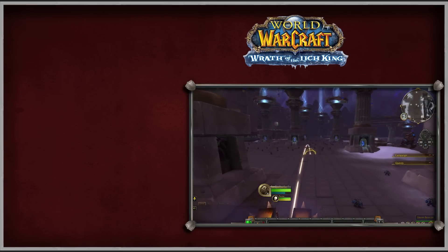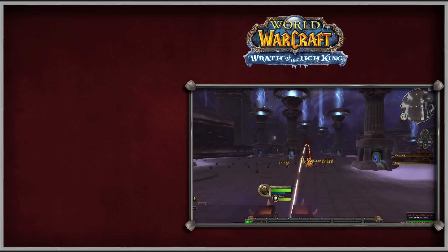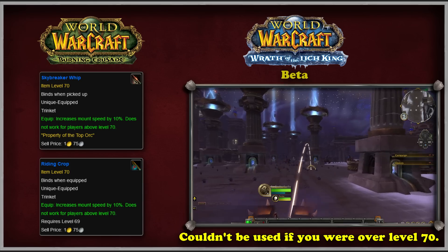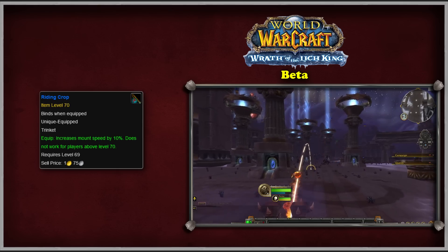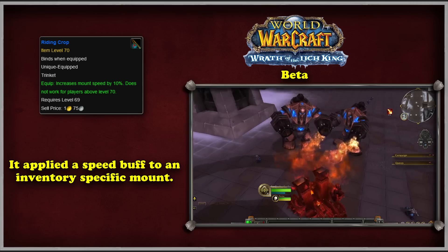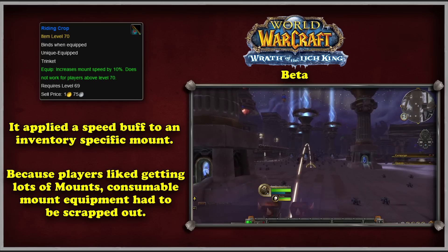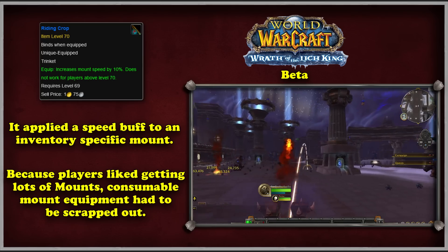Now we move on to the Wrath of the Lich King. While there were no mount improvement items added in the expansion, there are two things of note. First, at the very beginning of Wrath, Blizzard nerfed the trinkets from TBC so they no longer worked for players above level 70. The other interesting fact is that in the Wrath beta, there was another riding crop that could be crafted — more like an enchant or augment — that applied a 10% mount speed buff to a mount when in the player's inventory, but it was also consumed in the process. With mount collecting becoming increasingly popular, Blizzard might have decided to abandon the idea, as it would be expensive and time-consuming to enchant every single mount a player wanted to use.